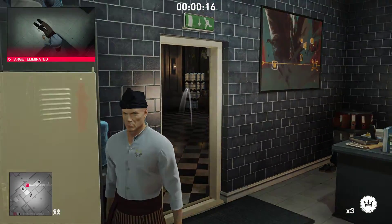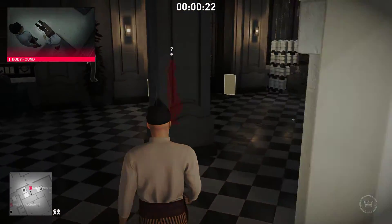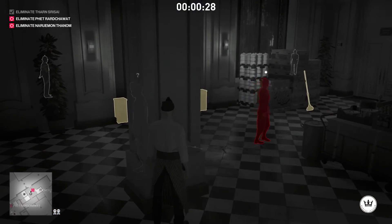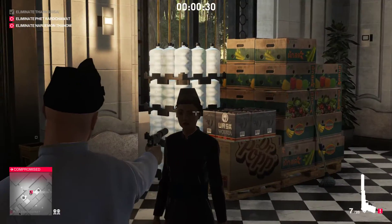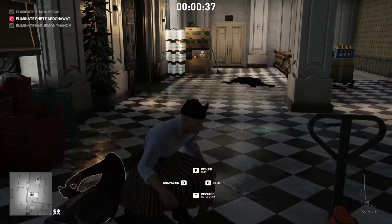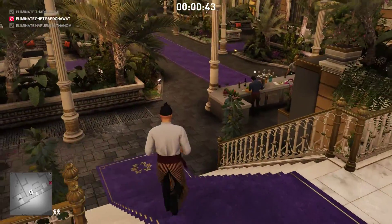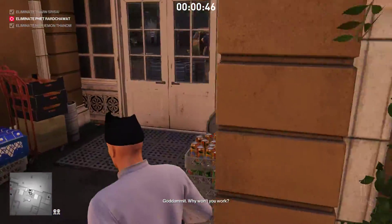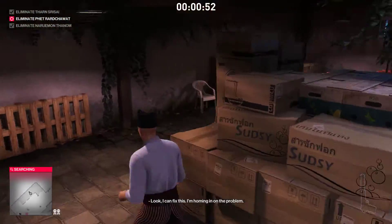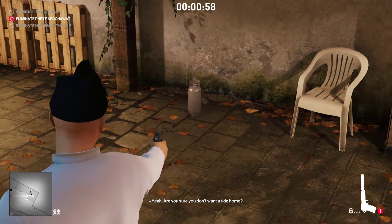We are just going to throw a coin somewhere over there — she'll investigate. Throw a coin over there. Doesn't matter if she sees us. We check this guy out and proceed with what we did before. We get the propane flask there, put that there, put a bullet in it.